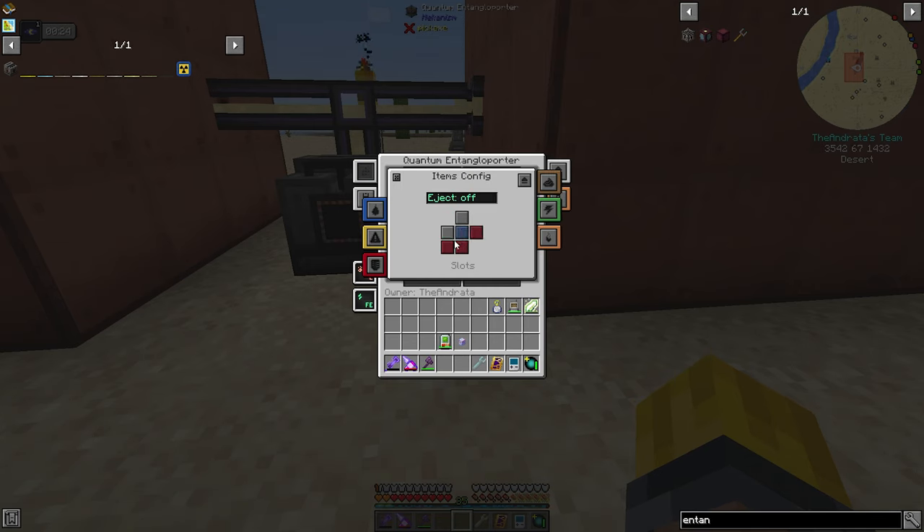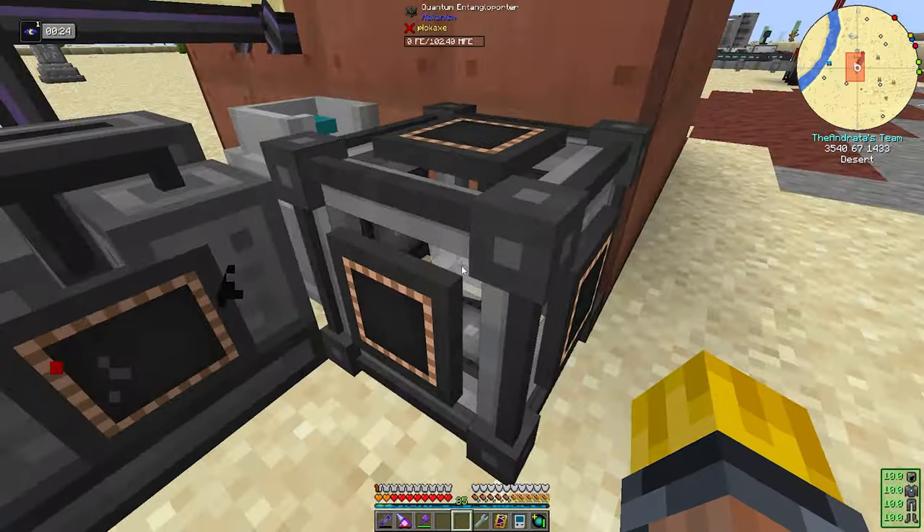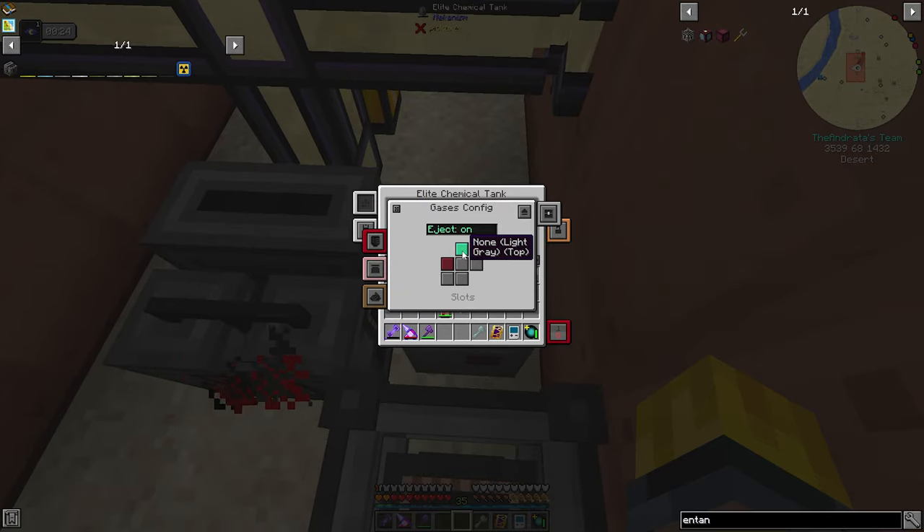We're going to set it up to be everything off except for gases — you'll input from the back. I've said this before, but I wish there was a way to turn off all of this stuff or just have it be off by default. So you're going to input from the back and we're going to set this up to be on a new network called chlorine. Chlorine gas set. And you are pulling out of there and filling up into there. And let's set this up — everything off except for gases. So you're going to input from the left and output to the front, auto eject on.